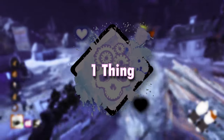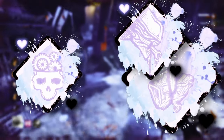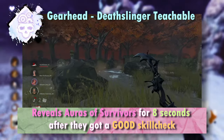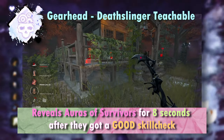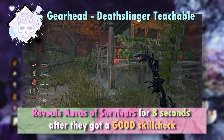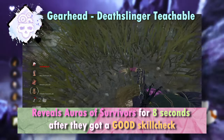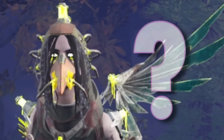GearHead is a mediocre perk that has one effect that many other perks do either better or they're just stronger overall. GearHead activates whenever a survivor loses a health state. While it's active, whenever another survivor anywhere on the map on any generator gets a good skill check complete, their aura is revealed for 8 seconds.